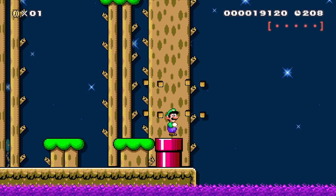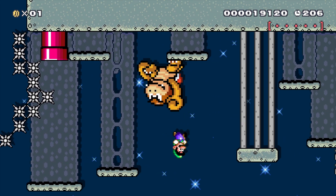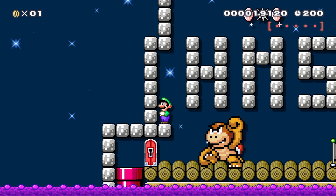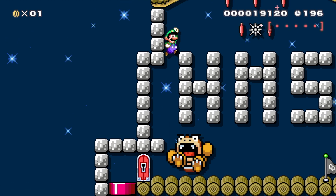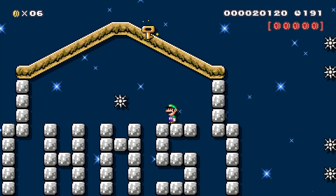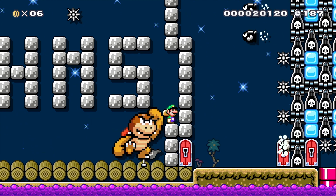And then you've got this section — you don't even need to do the bombs, you can just spin through those. Pretty easy, get past Boom Boom, no problems, he says. Okay, and again this is where it's all gonna pay off.